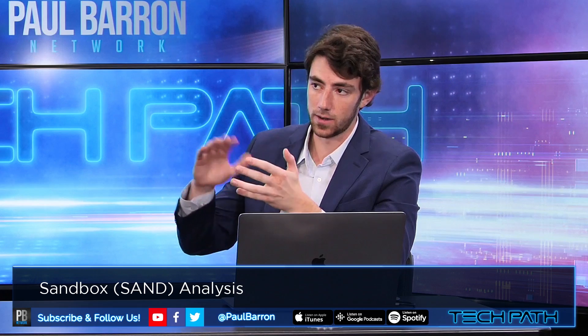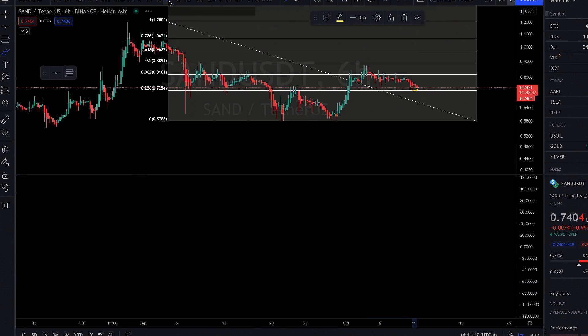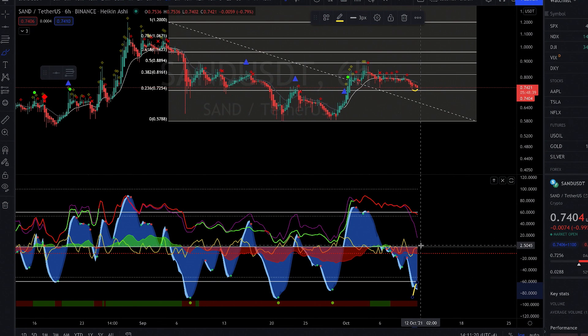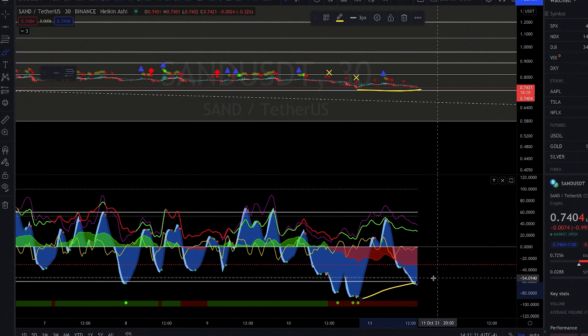When looking at small caps, charts tend to follow one another — everything follows Bitcoin to a certain extent. Bitcoin dominance is going up so more money is coming into Bitcoin. But when I see something different that stands out — more curvature like what I'm seeing here, VWAPs coming up on the 6-hour — while most other altcoins look worse, this one does look a bit better with more money coming in.